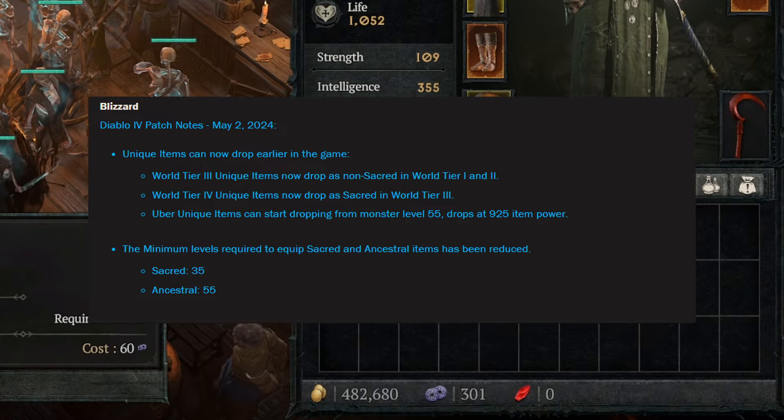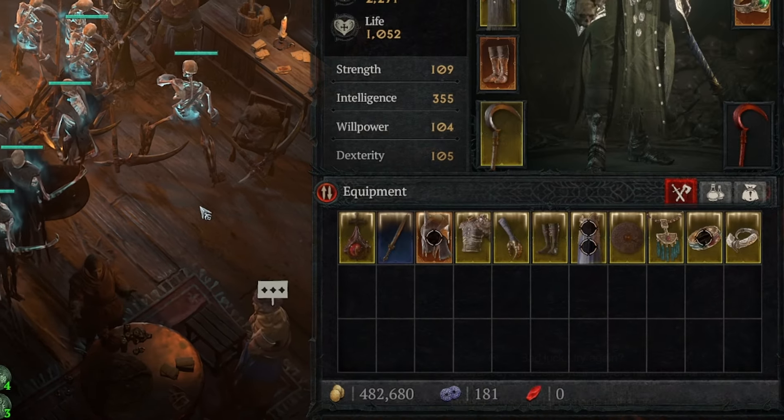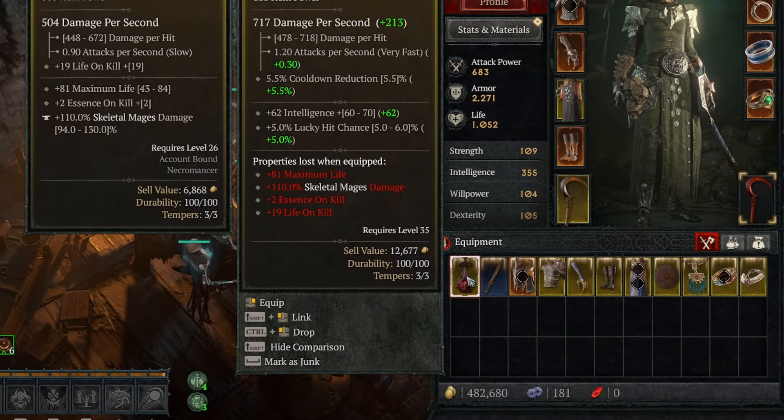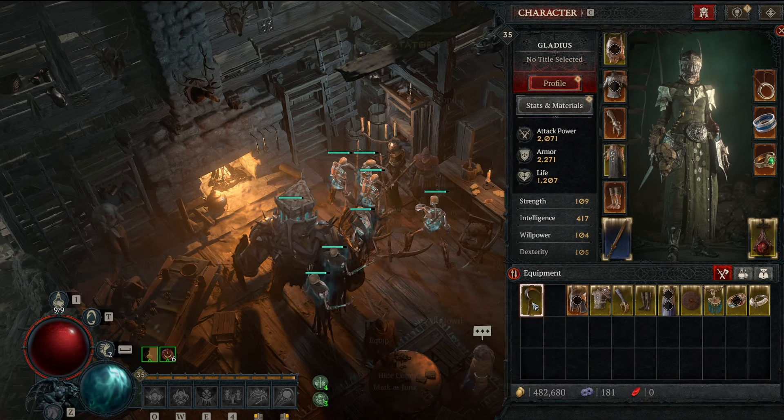You can also do this once you get into world tier four as well — do the same thing. And once again, we can do this for the last time when we get up to level 100. Just go ahead and spend all your obols again on each slot, because every piece that you buy when you're at level 100 is going to be item power 925.